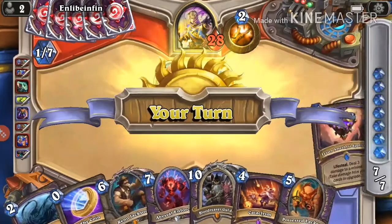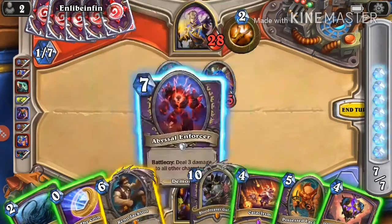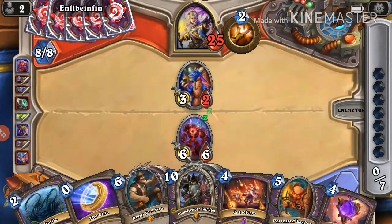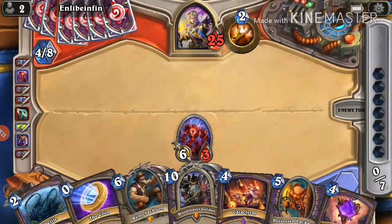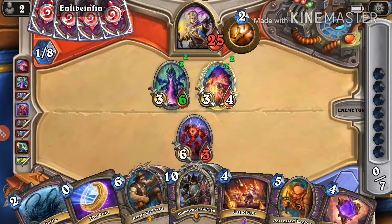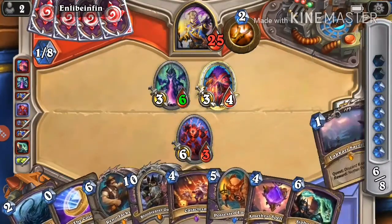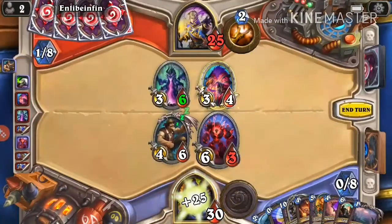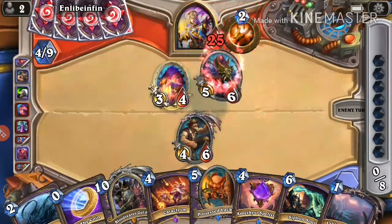Arguably Overload isn't that impactful anyway because you proc your Tunnel Troggs. He decides to clear — I think we'll have to play Reno next turn. Oh, did he misplay? Yeah, I think he misplayed. He made the mistake twice of not having a dragon in his deck while playing a dragon synergy card — not very smart.